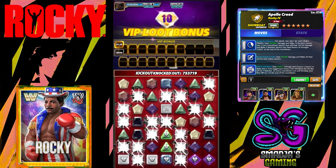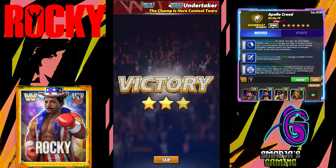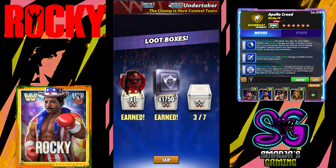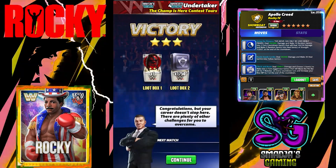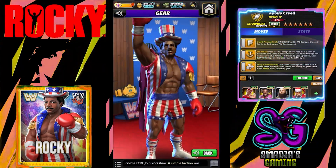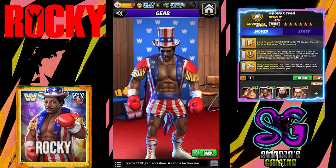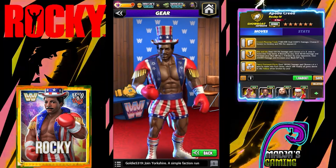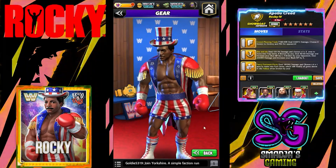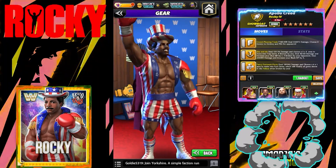Unbelievable poster. Unbelievable training ability — with the bleed doing 150% more damage, wow. Apollo Creed Rocky IV. That's it champs for this character preview of Rocky IV Apollo Creed, the last of the Rocky event. I hope you enjoyed this one — if you did please give a like, and if you haven't subscribed already please do. Until next time — Betty's out.